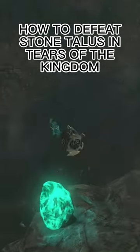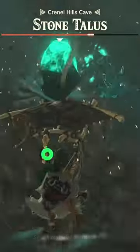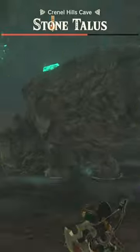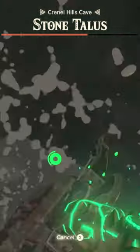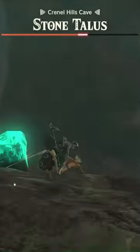How to defeat a Stone Talus in Zelda: Tears of the Kingdom. You want to get about three or four hits in, and then when you jump off, shoot him with your bow. After that he's going to throw his hands at you, and you just want to block them or run away from them until he picks up his hands again. Then you can ascend through his head.